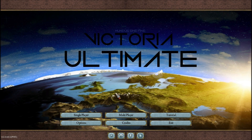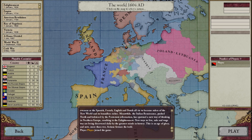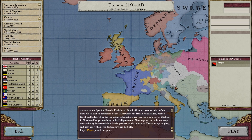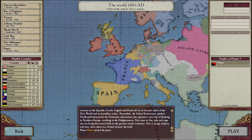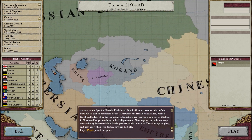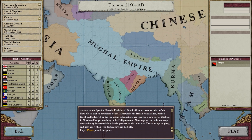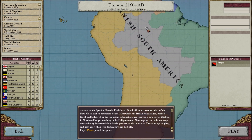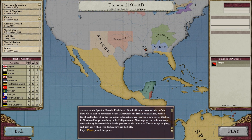Welcome to the let's play of Victoria Ultimate, a mod for Victoria 2. It runs the time span from 1604 to 2023 — or what the mod creator believes 2023 will look like. This is the world of 1604, pretty accurate from the looks of it, including Spanish South America. Let's see how up-to-date the 2023 vision actually is with the real world.